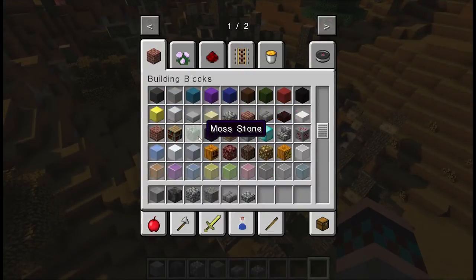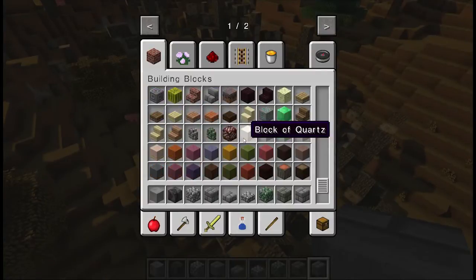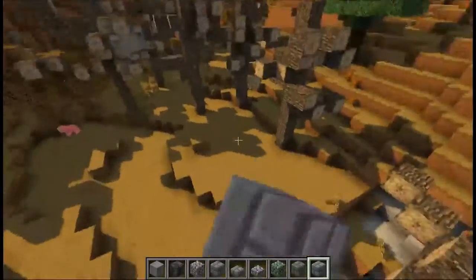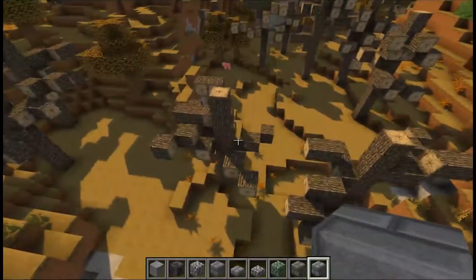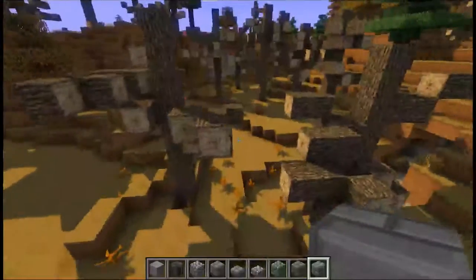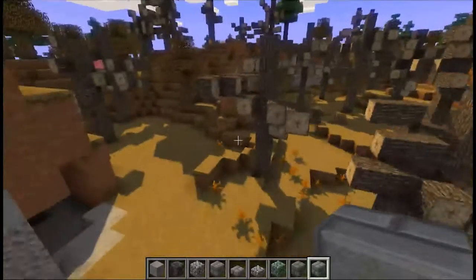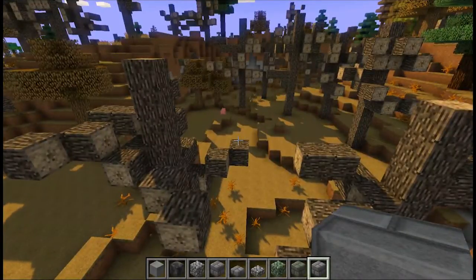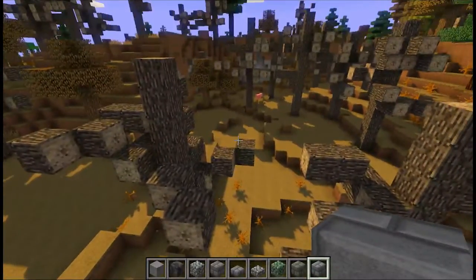We're mostly going to be working with stone for this one. The mossy stone bricks and cracked stone bricks are going to be really handy. Let's use that instead of gravel. This should be a good starting place. I'm thinking I'll have this main structure here and then maybe a little secondary nook over here. I haven't fully thought it out, so it's going to take some experimentation. I'm going to go ahead and get started with some terraforming and clearing out the space.